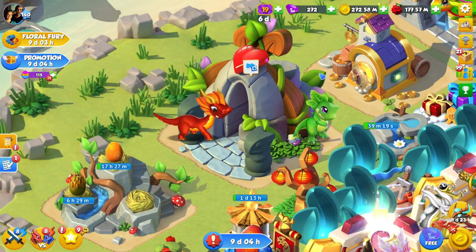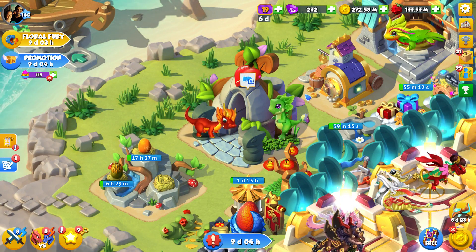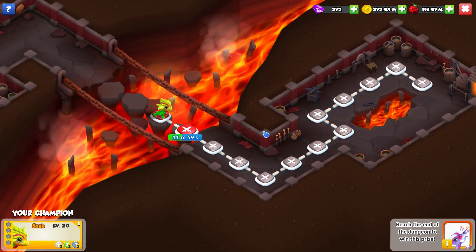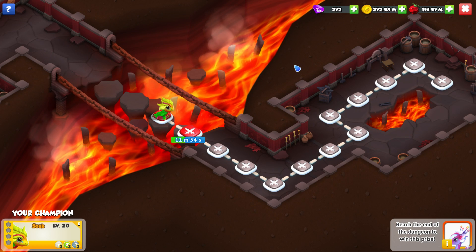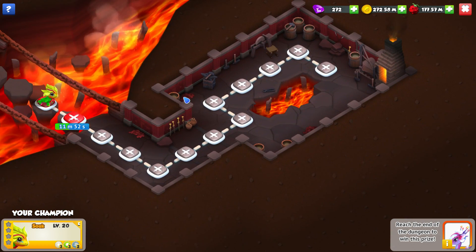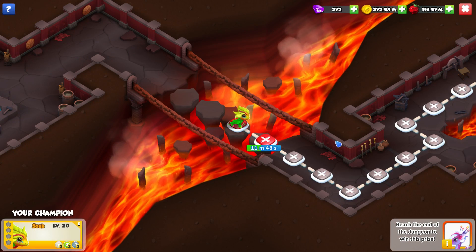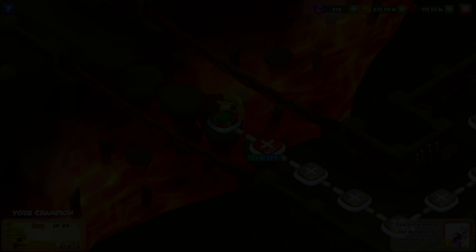I think that's going to be everything for now. Good luck with your breeding, your event stuff, and whatever else you're doing. Make sure you're logging in for that Floral Fury event — most of you will probably end up having the Pattaya dragon within the next day, which means you'll be able to start on this event, so don't forget that it exists. You might as well get yourself a free epic. Thank you very much for joining me, and until next time, I'll see you then.